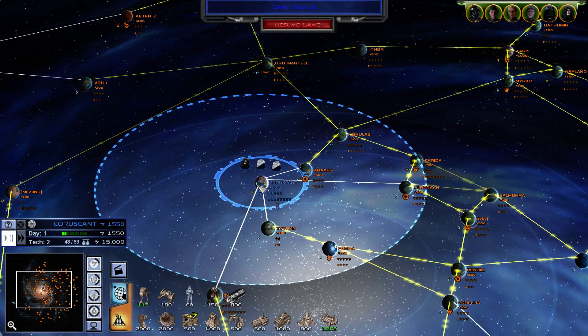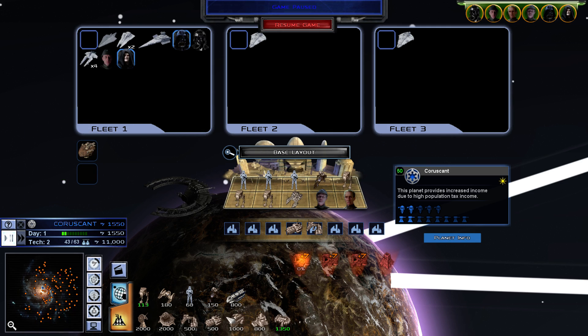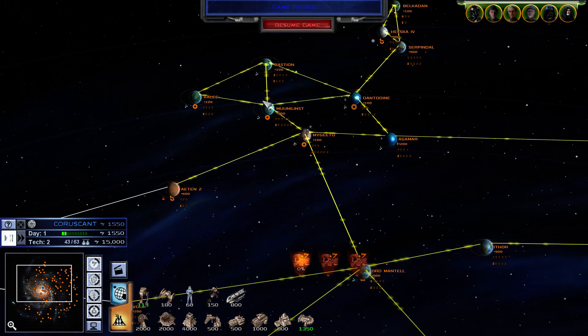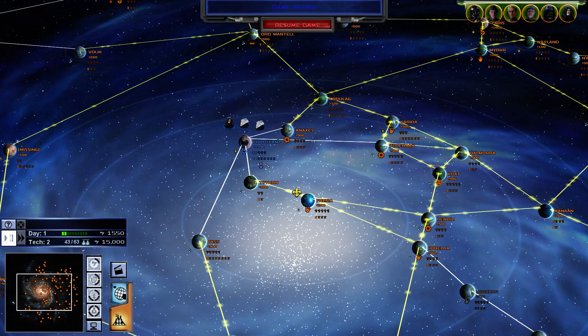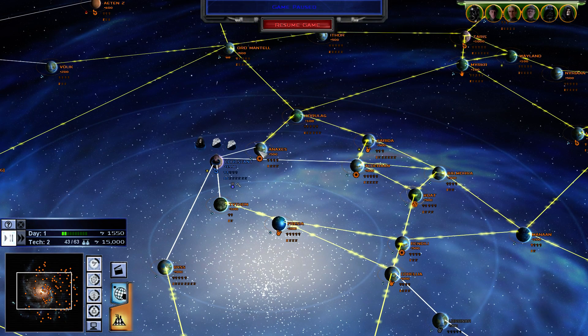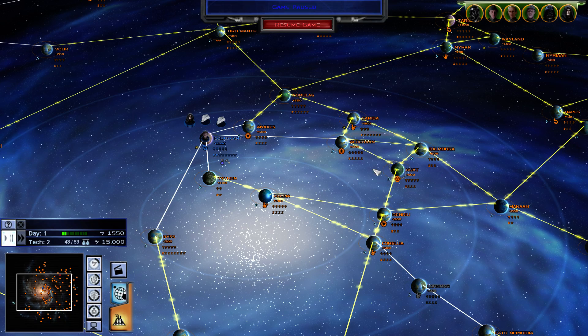The Rebels start on Yavin 4, I start on Coruscant. First things first, you want a couple of mines to get yourself going. You can only build three mines per planet, so keep that in mind. Planets in the mod have a very varied income amount. One planet like Coruscant should have only about 1,000 income since it is an urban sprawl planet — those get 1,000 credits per tick. Other planets like Typhon, a forest planet, or Frisia which is oceanic, give 200. Temperate planets give 500, and there are quite a few in the core worlds.